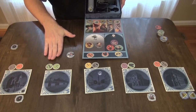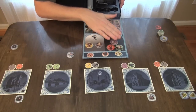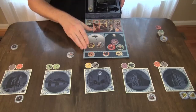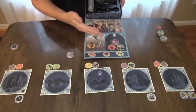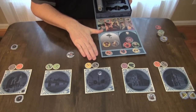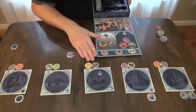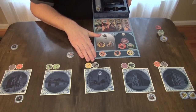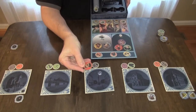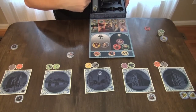No one knows who scored except the players who placed tokens there and made that alliance score, so you need to deduce who people are. Being in the smaller group gives you a much lower chance of scoring since you have fewer tokens contributing. Ideally, the matchmaker will make alliances that benefit themselves. The game ends as soon as the Brigadier token is drawn, which is shuffled into the final six tokens.